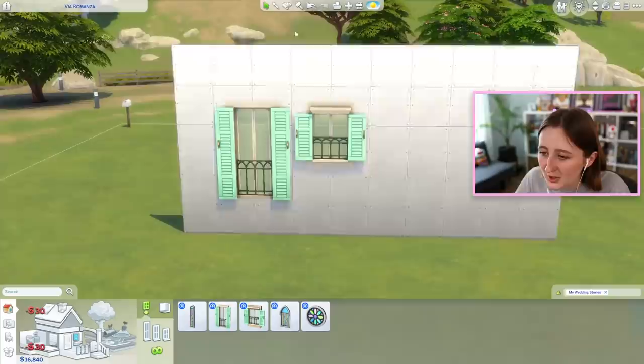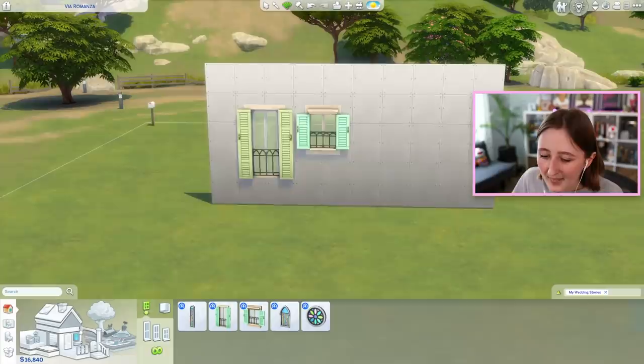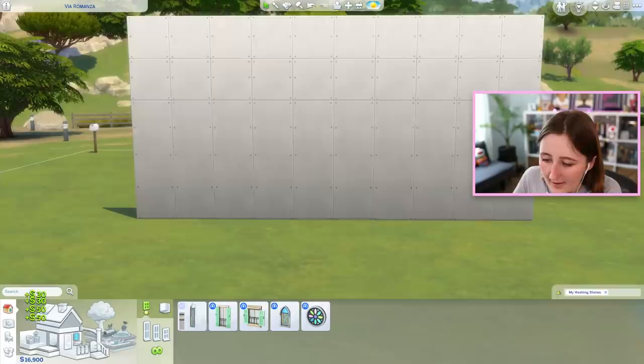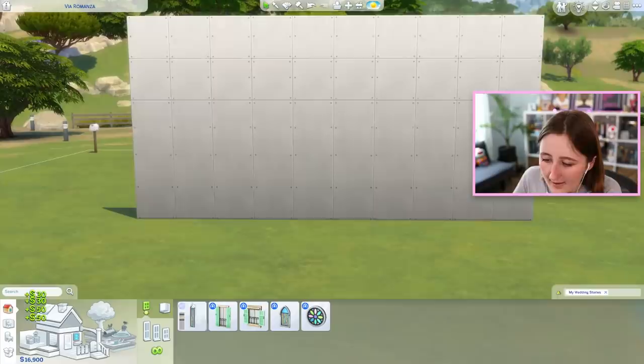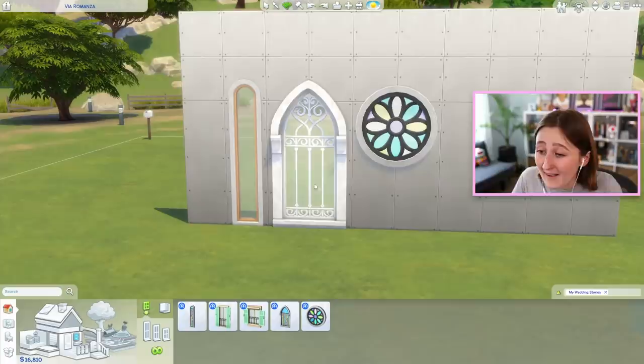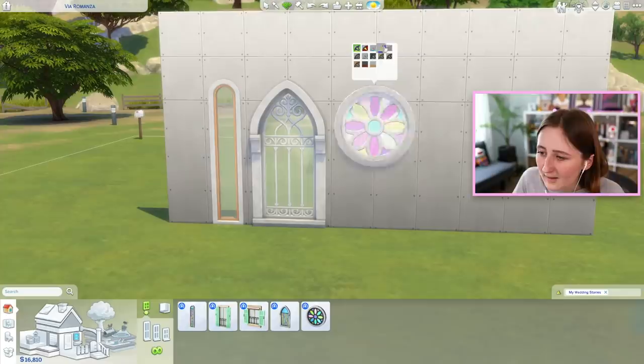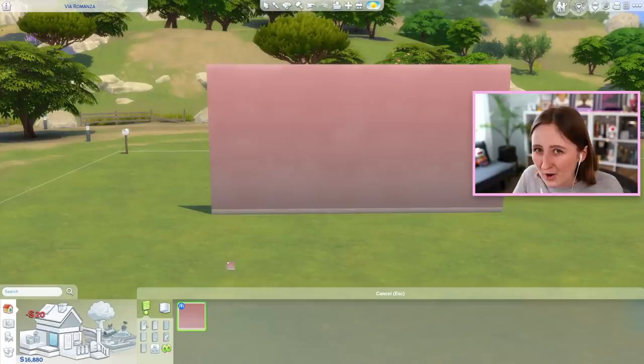We also got a couple windows — I love the size of these two shuttered windows, they're really useful with nice good swatches. I'm going to use these all the time. Although I'm displeased to inform you that the window colors don't match the door colors — there are literally four different shades of teal right there. I don't know why they did that. They also gave us a couple of stained glass windows, presumably to make wedding venues. They're pretty with some really interesting swatches — plain white ones and some more interesting colorful ones. And the round window is pretty cool.